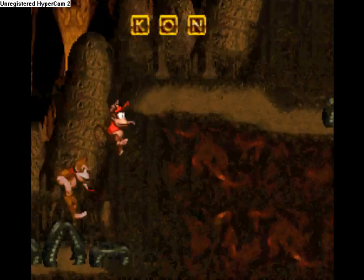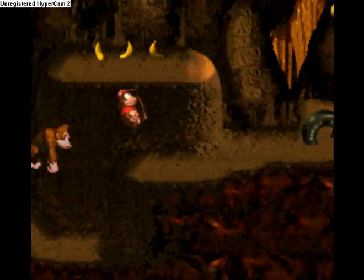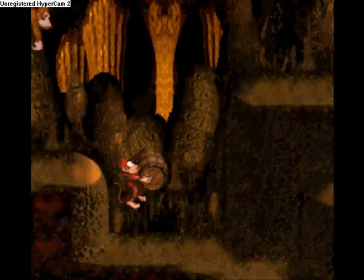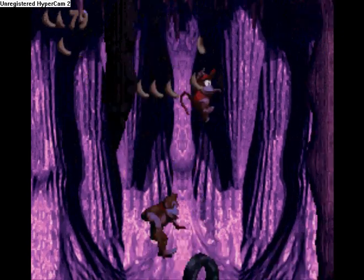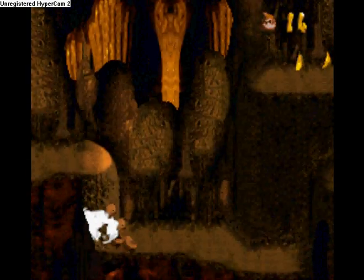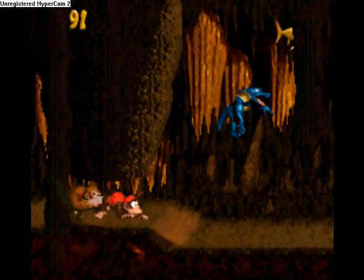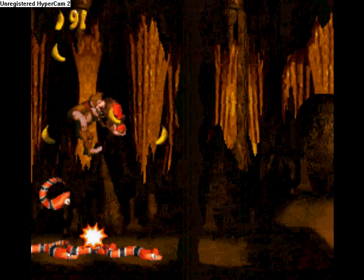If you happen to notice, all the final bosses are named — well, they're not exactly King K. Rool, they're like knockoff versions. In the first one you actually fight King K. Rool. But in the second one you fight Captain K. Rool, then the third one is just Scientist Rool. They didn't go back to the original King K. Rool until 64.